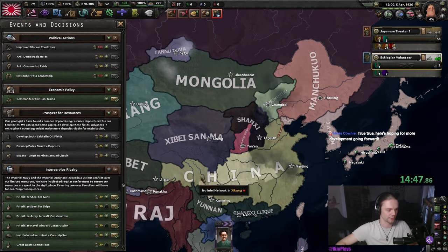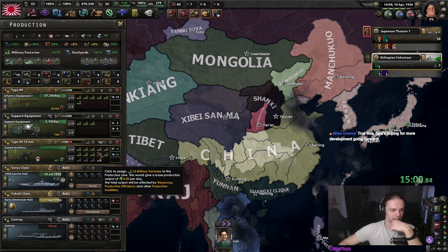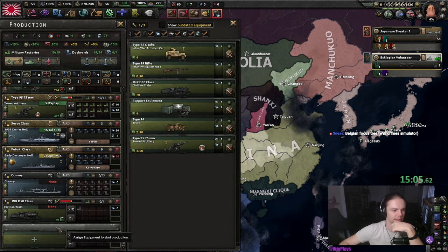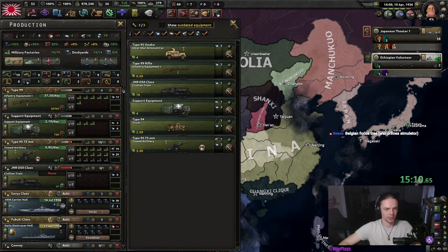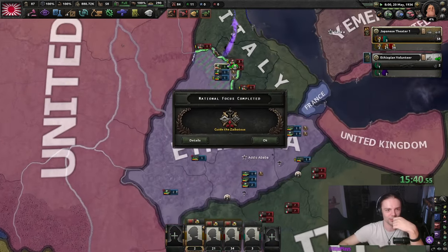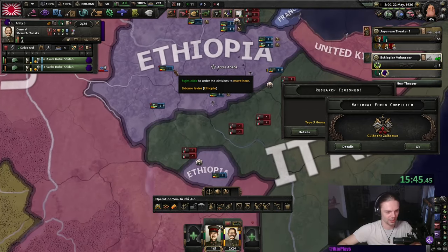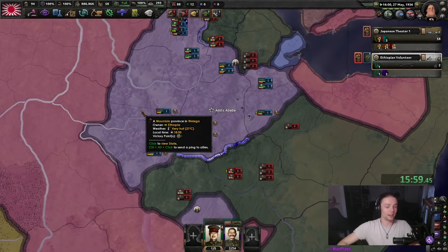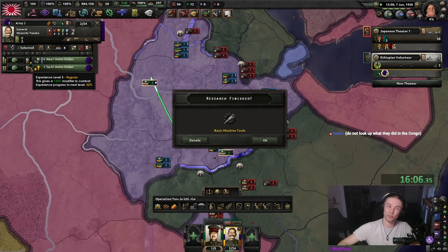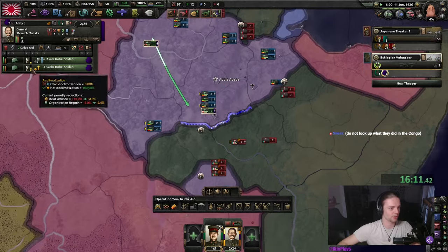All three of those divisions got encircled — there goes all my army XP. We are going to hire Kawashima because they are Chinese, which means they have a smaller chance of being caught doing spy stuff in China. Prioritize steel for guns, then go heavily into artillery — get one on trains I guess, but for now I really want to focus on artillery and a little on infantry equipment. Those three divisions in Ethiopia really are not great.